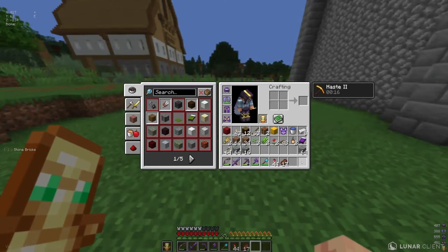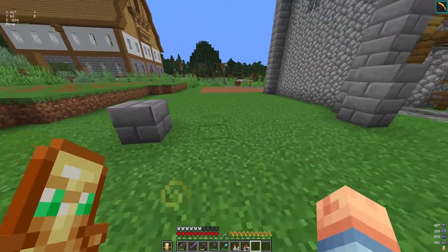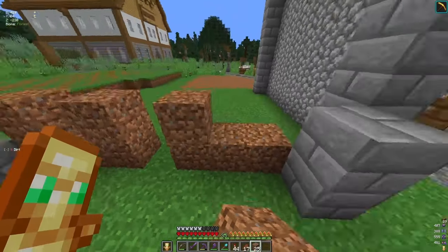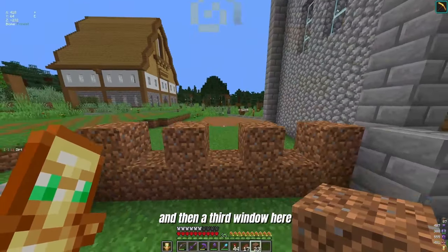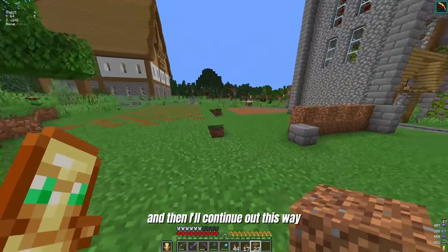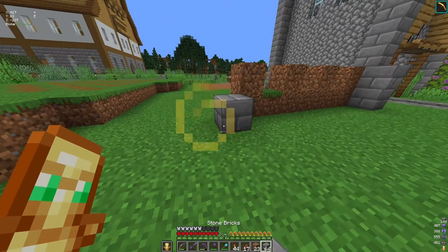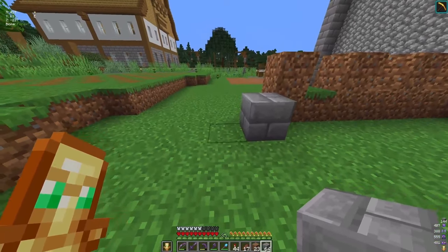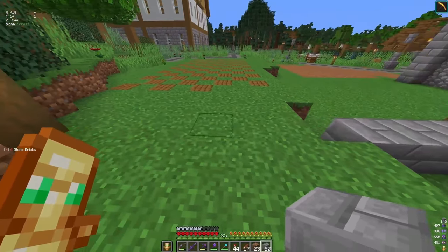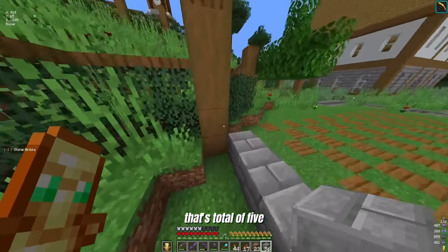That way it should have windows — I don't have the terracotta on me, I dropped it — so it'll be one window, two window, three window. So that's one window, two window, and then a third window. That should be fine. Gives us plenty of space, and then I'll continue out this way. So total of five, which takes us right up to the wall here.